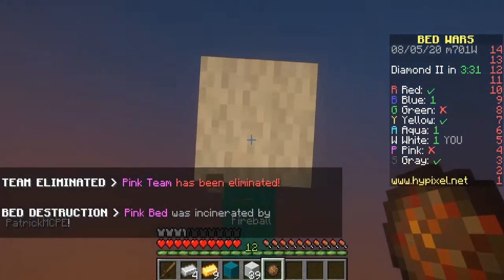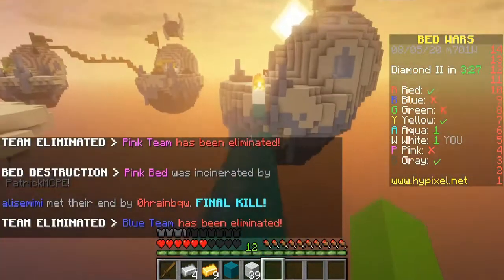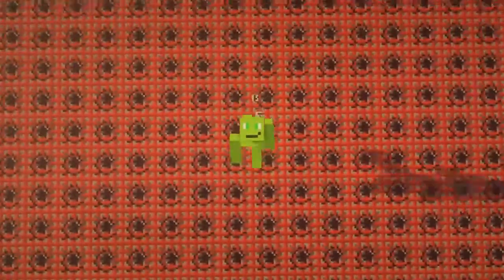Number 1 is to use fireballs to launch yourself across platforms with low spaces. It also works with TNT.